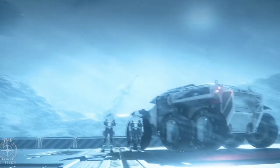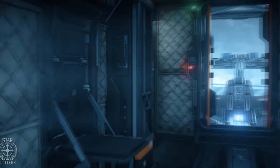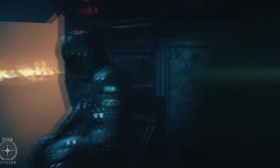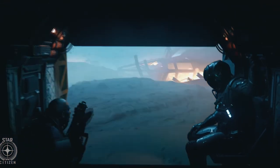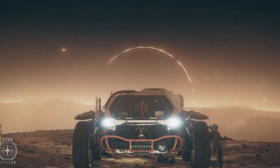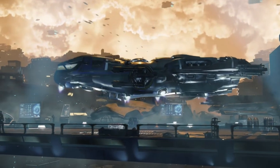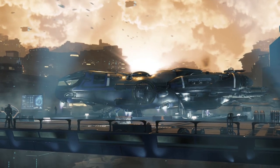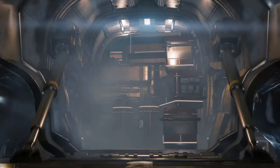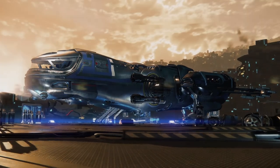A glossary of ship sizes, from smallest to largest: Vehicle — ground-based (e.g., Ursa Rover, Cyclone, PTV); Snub — (e.g., Archimedes, X1, 85X, Dragonfly); Small — (e.g., Defender, Razor, Sabre, Terrapin); Medium — (e.g., Freelancer, Eclipse, Cutlass, Vanguard); Large — (e.g., Carrack, Reclaimer, Merchantman, Constellation); Capital — (e.g., Orion, Haul-E, Endeavor, Polaris).